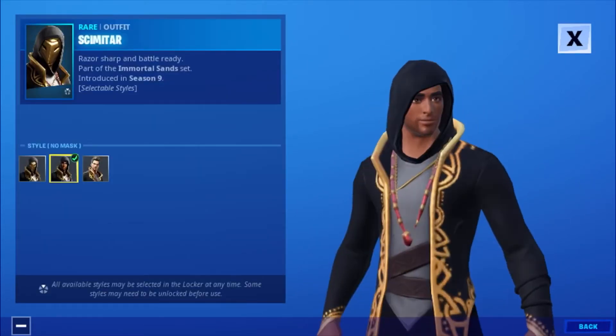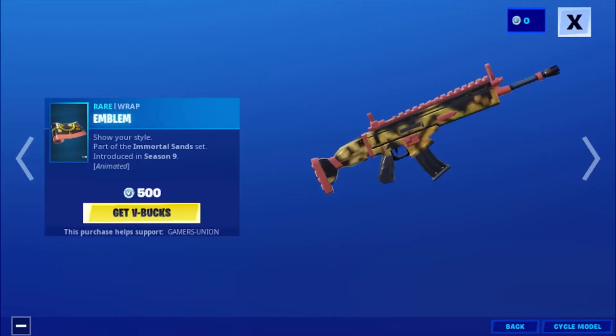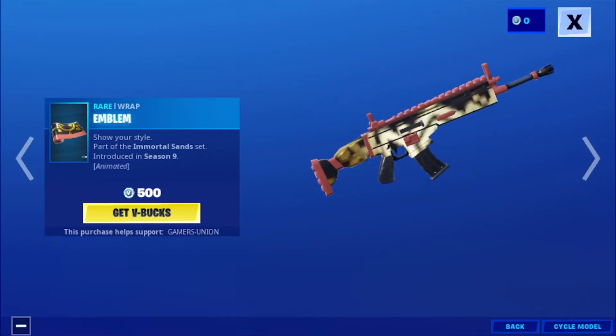Then we have the Scimitar selectable styles: No Mask, and No Mask and Cal. Then we have the Warwrap Emblem Shutter Style, part of the Emerald Sand Set, introduced in Season 9, 500 V-Bucks.